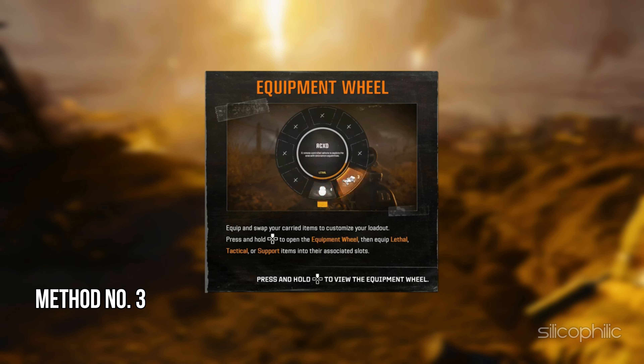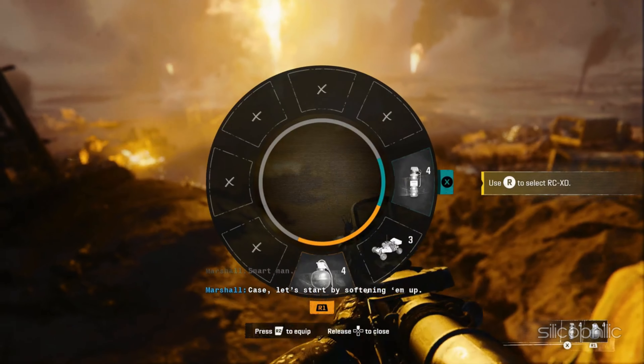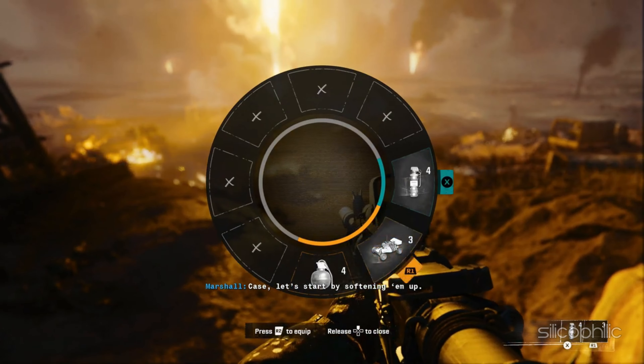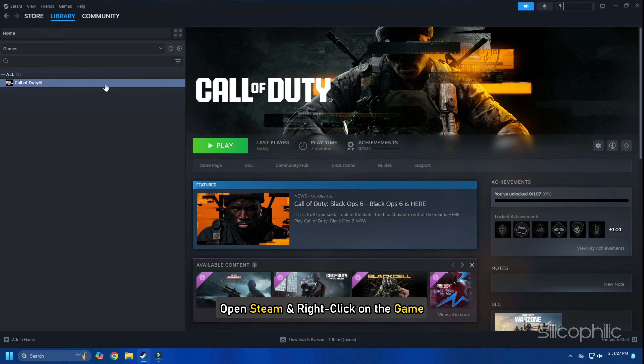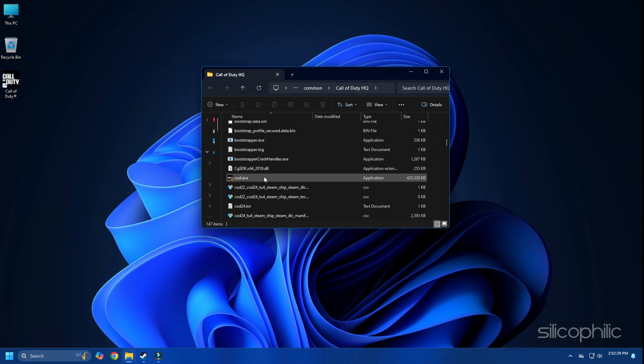Method 3: Launch Black Ops 6 from the installation folder. Sometimes launching the game from the game launcher can cause the game to crash or freeze. To launch the game from the installation folder, open Steam and right-click on the game. Go to Properties, select Installed Files, and click on Browse. This should take you to the game installation folder. Once found, try launching the game from here.